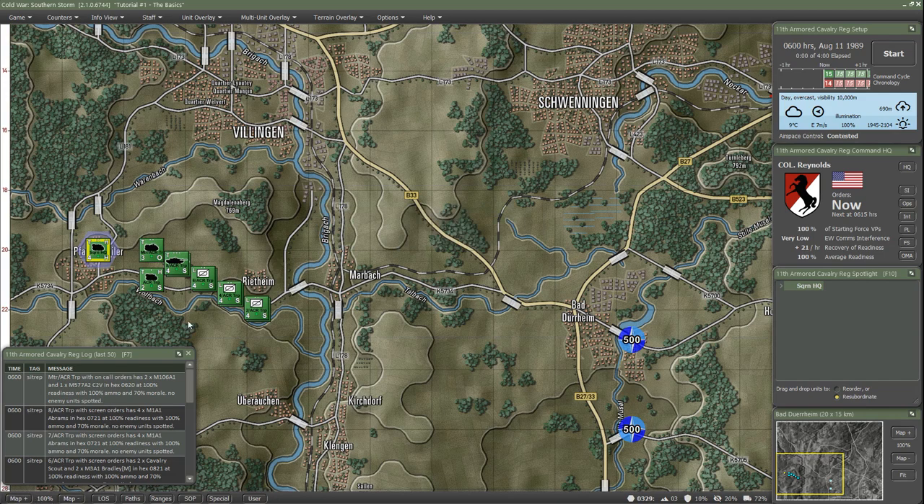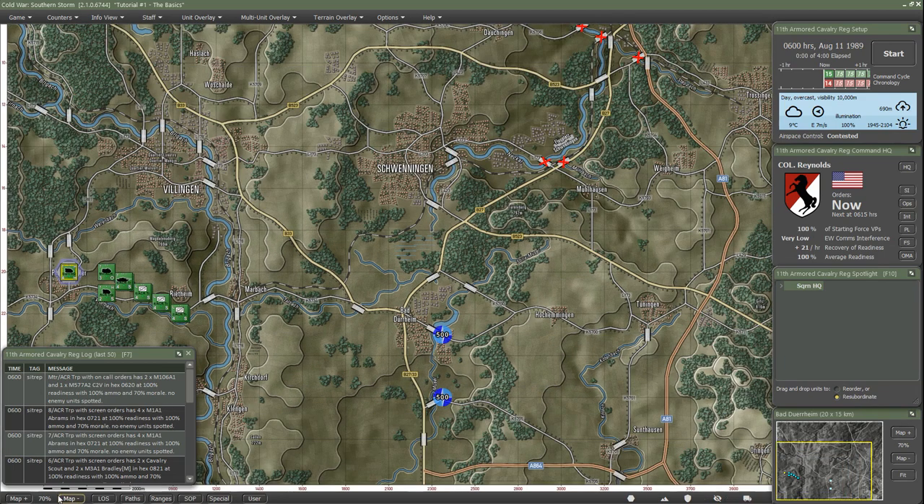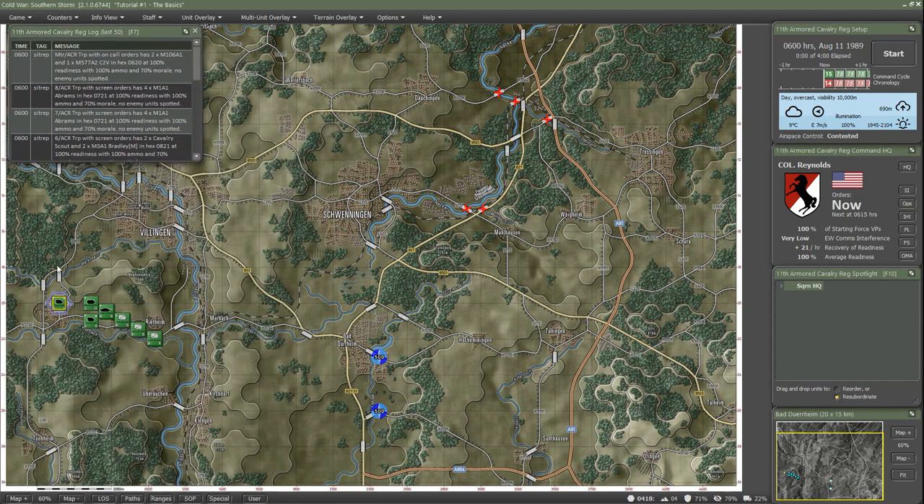Down here are your map controls. You can use the scroll wheel on your mouse, but if you want to zoom out to 60% that's easy to do - it gives you a much wider view of the battlefield. Our units are over here. These floating panels can be moved. The Soviets are somewhere over here - we don't know because we haven't spotted them. These X'd-out bridges are bridges that have been dropped; they're down, with only 33% mobility.